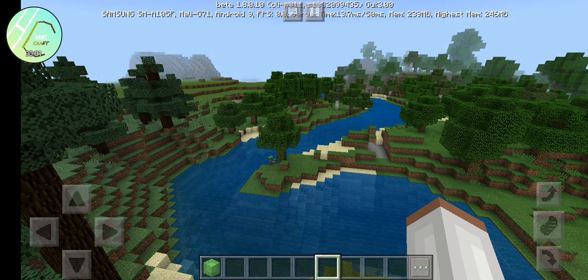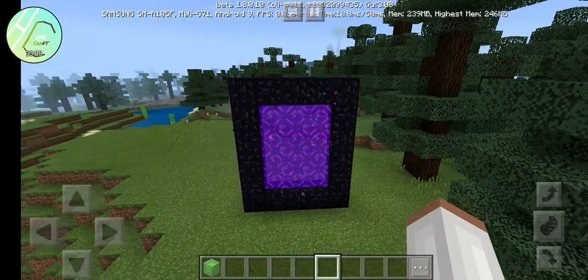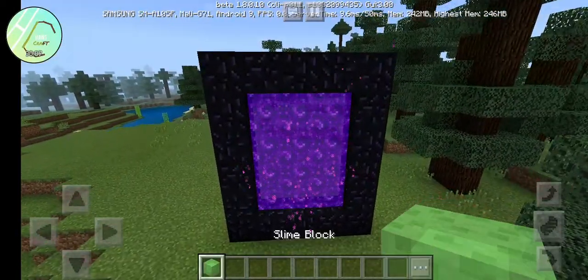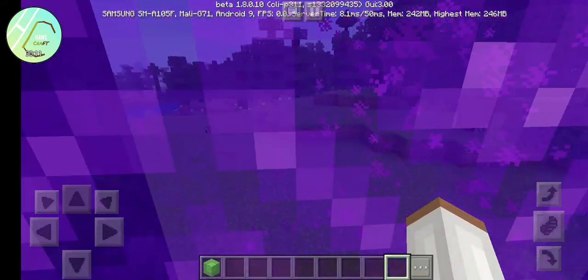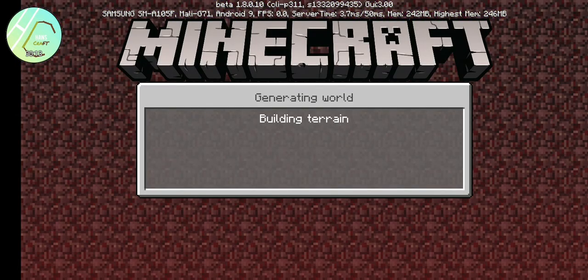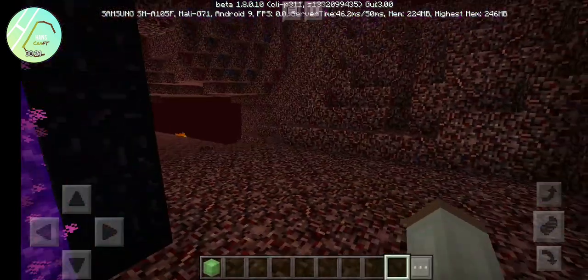Welcome to Handscraft. Let's teach you how to see the under of the lava — you need a slime block. First, build a portal, then build air under the lava in the middle world.